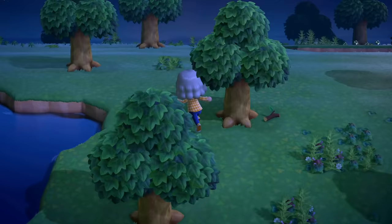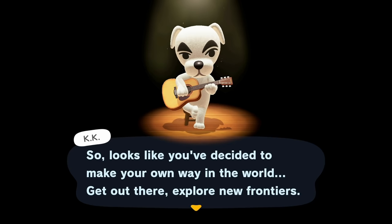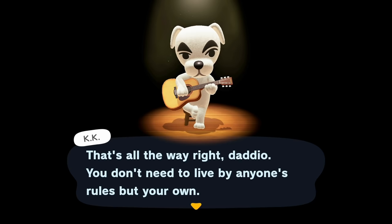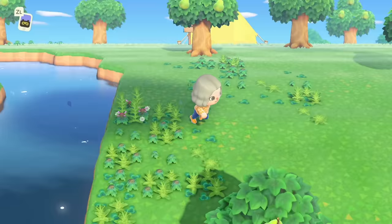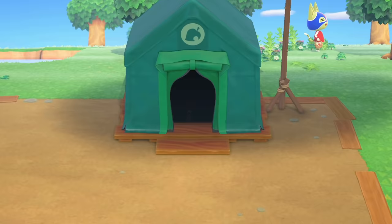After you go to sleep, you'll wake up the next day and now you can really start unlocking K.K. Slider. Even after you fall asleep, you'll have a dream about K.K. Slider — it's like he knows I'm making this video! You'll want to go through all the dialogue with Tom Nook and periodically check with him in the Resident Services tent to see what he wants you to do.